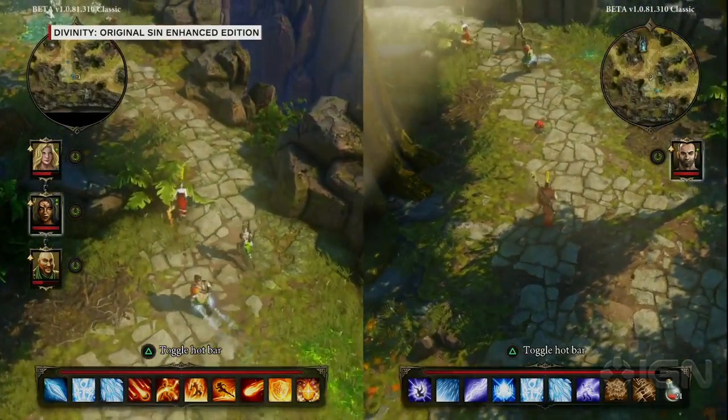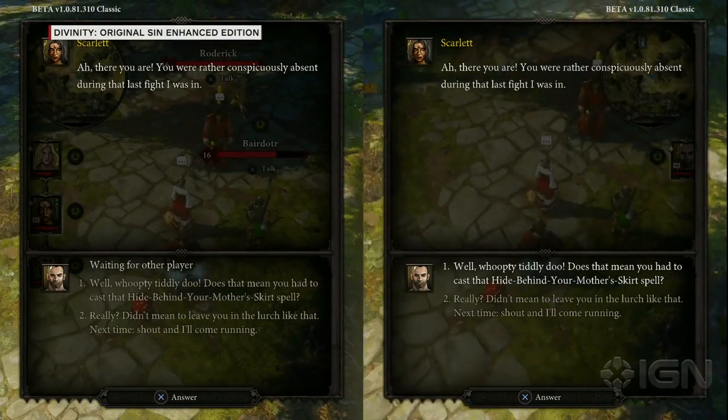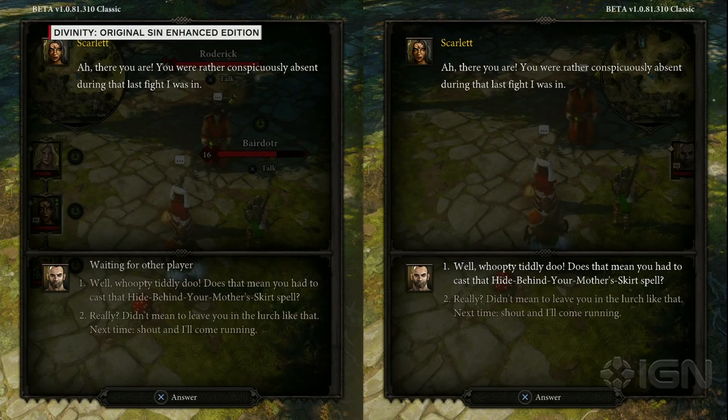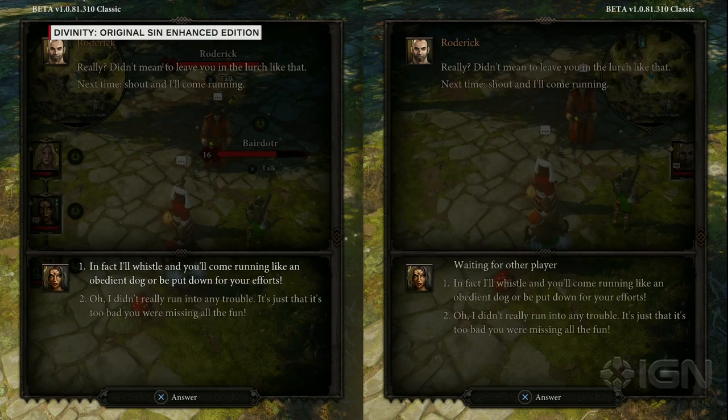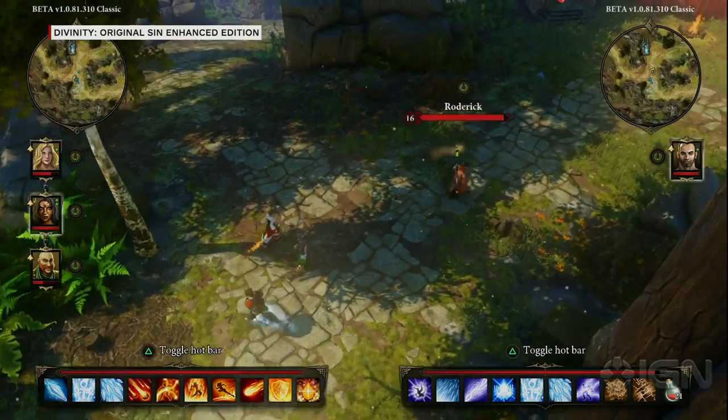Original Sin had a cooperative dialogue system where you could do co-op dialogues online, role-playing the fact that you were playing together. Now with couch co-op we're doing that while sitting next to each other. I'm complaining that David was absent in battle, and he can give me an answer. He says: 'Oh I'm so sorry, I didn't mean to leave you in the lurch — next time just shout and I'll come running.'